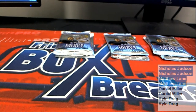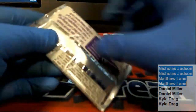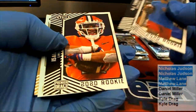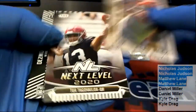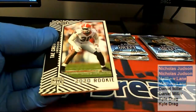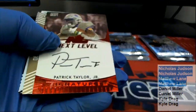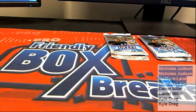Next is Matt L. All right, Matt L, you are up. Tarot right there. Nice Burrow. Here we go — Oakies right there. Patrick Taylor Jr. — next level auto, nice Burrow. All right, that is Matt L.